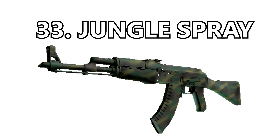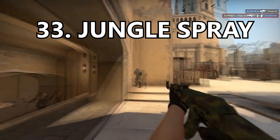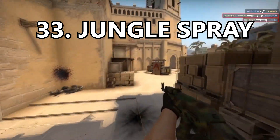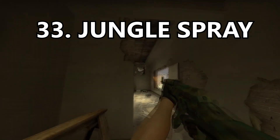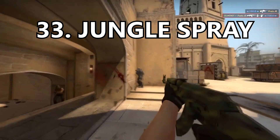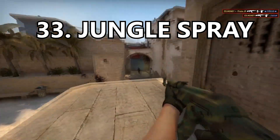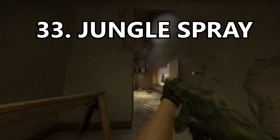Coming in at number 33 is the Jungle Spray. It's a little bit better than the Predator just because I like the colors on it more, but it's still very very boring with that striped theme across the gun. There are so many better AK-47 skins, but this is a nice basic skin that if you get it and don't have any other AK skin, you'll probably use it.